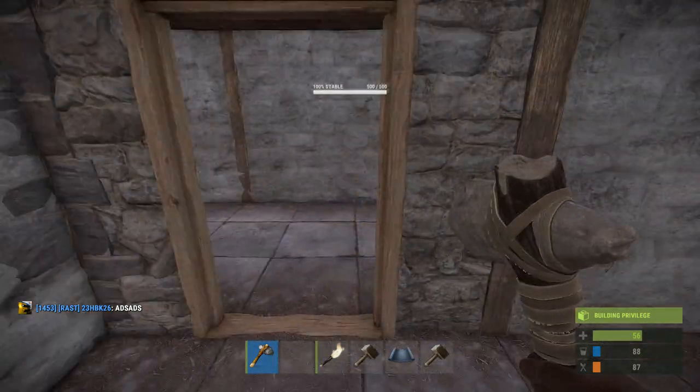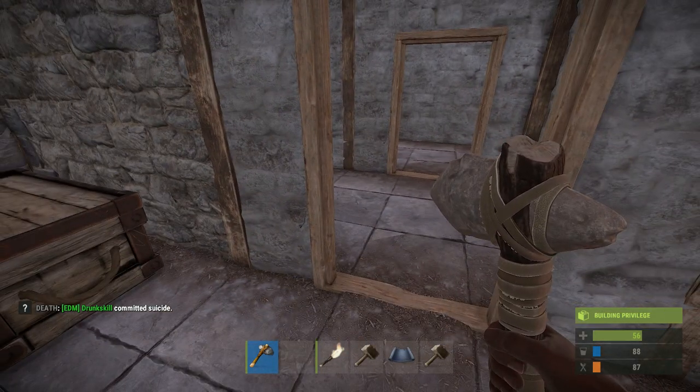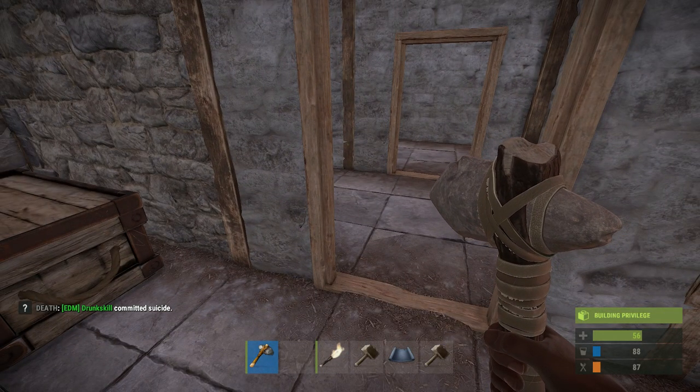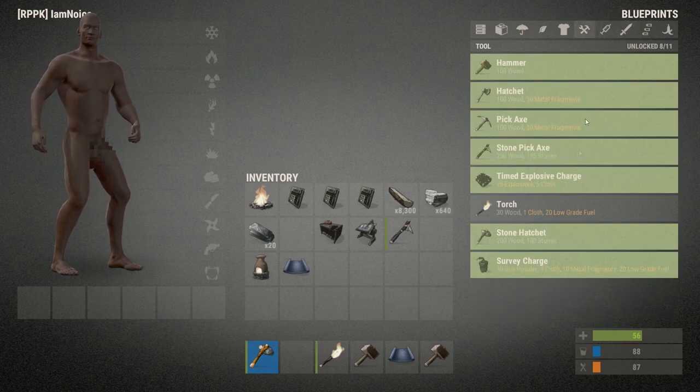The way that I set up most of my houses, if not all of them, is I actually set up near a rad town or somewhere that's going to have loot so I can get those guns quickly. I can get my C4 quickly, and here it is — Friday, the day after the wipe, and I've already got pretty much everything I need.